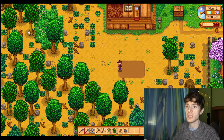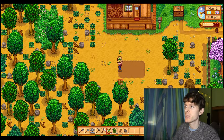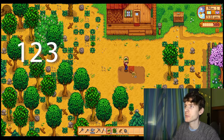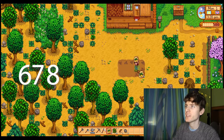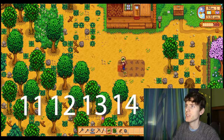Now let's plant the seeds. Let's click on the parsnip seeds and then we click on the holes and we plant. There we go. Planted 1, 2, 3, 4, 5, 6, 7, 8, 9, 10, 11, 12, 13, 14, 15.